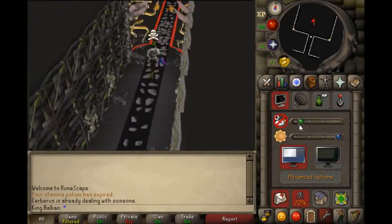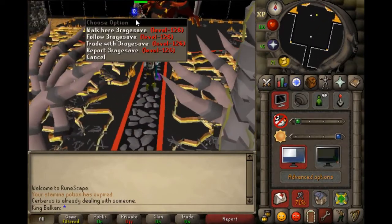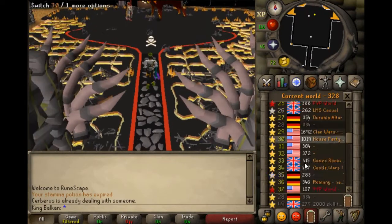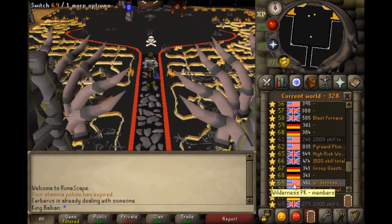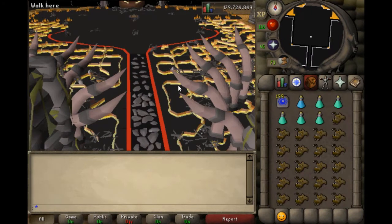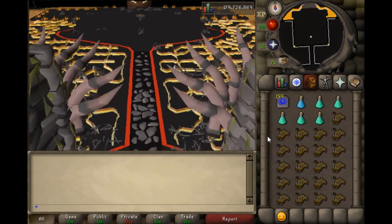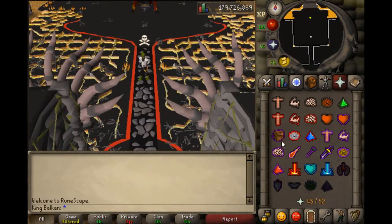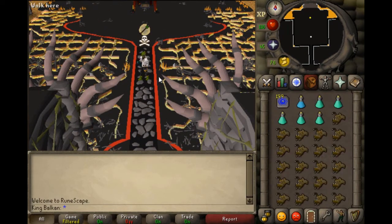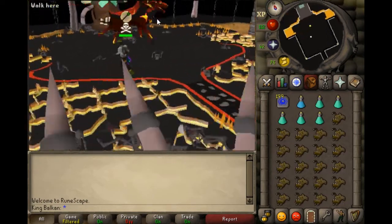Cerberus isn't usually very crowded, so we'll find a free world quickly. I like World 28 but someone's here, so we just hop. There we go. Before you go in: activate range prayer, Steel Skin, Eagle Eye, drink your range pot, then just attack him straight away.